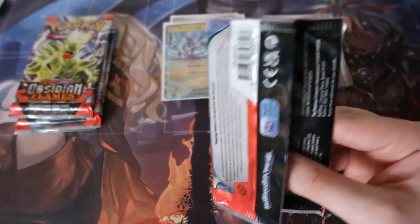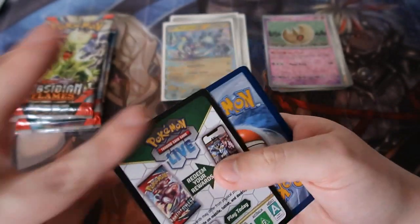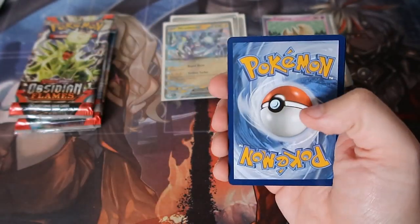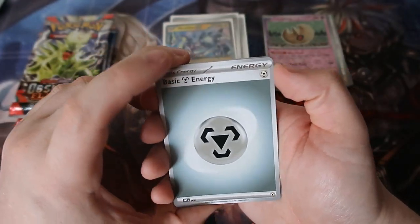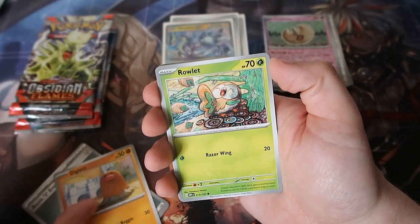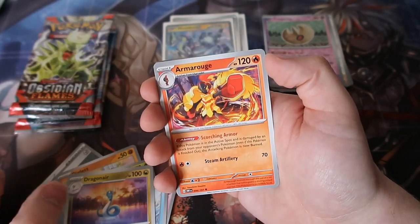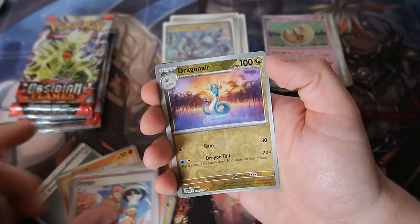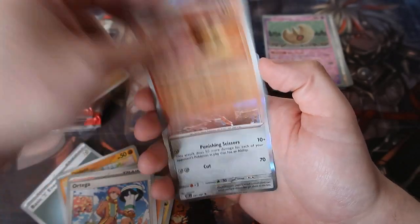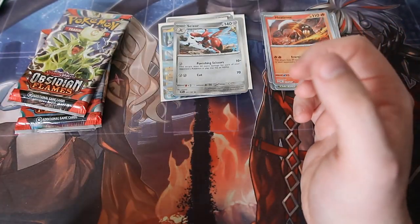Next pack, come on, keep this train rolling people. Let's see if my luck is still on my side. We haven't really had any bad luck for months on end, but things can change. We got a Metal Energy, Diglett, Ralts, Baltoy, a Dolphin, Dragonair, Armarouge, Ortega — I keep forgetting his name — Dragonair reverse, Heatmor reverse, and a Charizard. We definitely already have that one so that goes to the side.